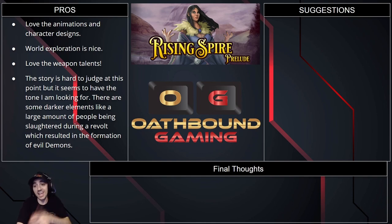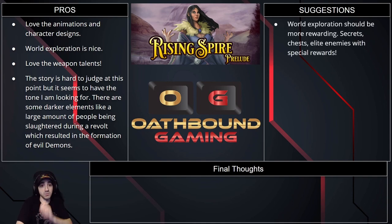Suggestions — these are called suggestions and not cons because we're at a very early state of the game and there's time to provide feedback and hopefully mold the game into something better. Feedback matters to indie devs — triple-A devs don't care about us. World exploration: I touched on it being a pro, it's great, but we need rewards for it. We need secret chests, maybe elite enemies out in the hidden paths that look different, that you go fight, kill, and get better crafting mats or a weapon drop. I want a reason to explore.